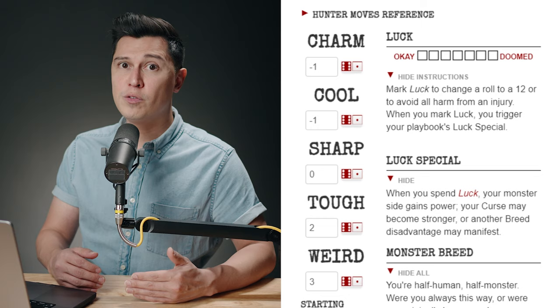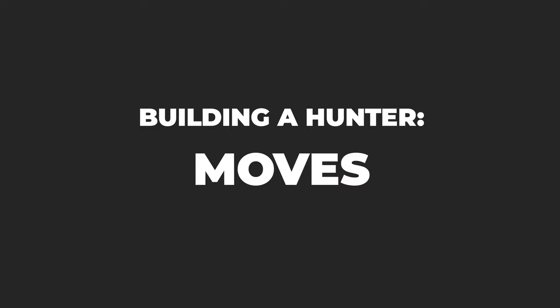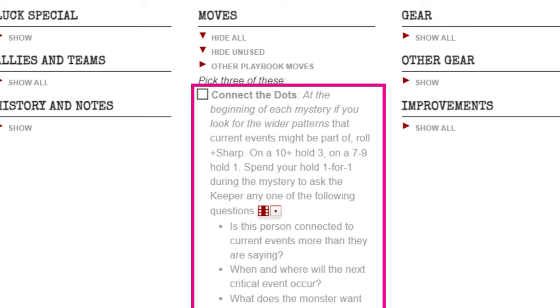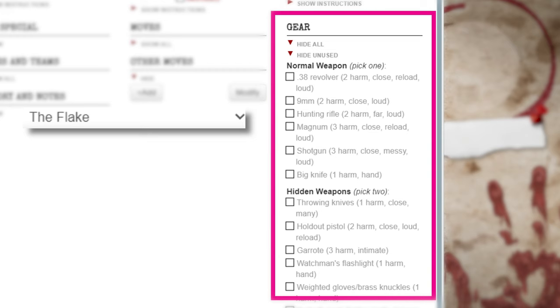Each playbook has a set of their own specific moves. For example, our focused eye hunter can connect the dots, which allows them to ask the keeper questions right at the start of the adventure that only they would be able to figure out — super useful. Everyone chooses gear. Some hunters depend greatly on gear, so keep that in mind. If you have a certain player that might not want to keep track of inventory that way, let them know.